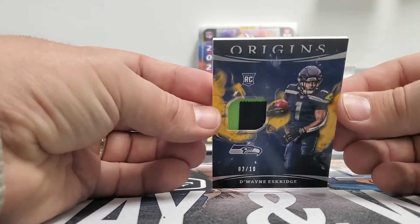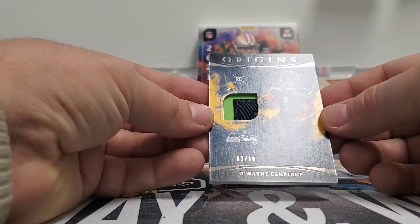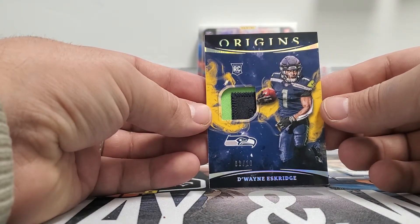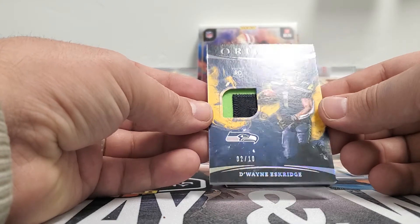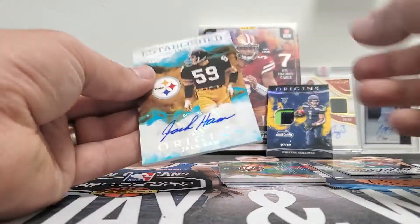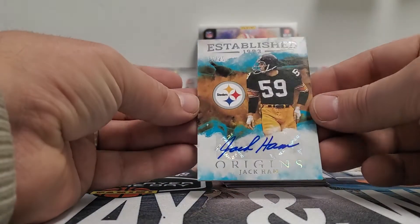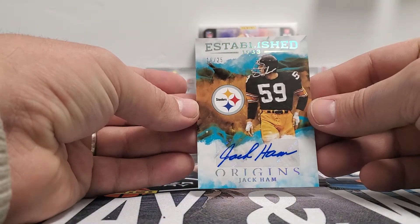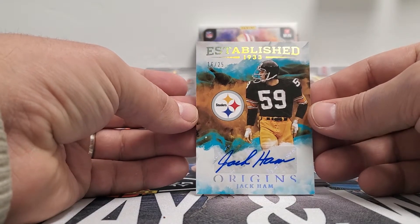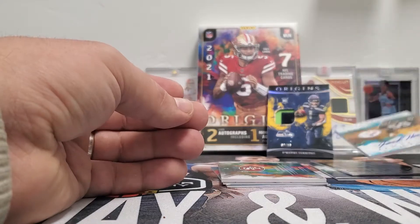Then we got a Dwayne Eskridge jersey patch card, numbered to 10. That's pretty cool, it's a cool looking patch. Then we got an Established Autos — Jack Hamm, number 25. That's cool. Jack Hamm, old school.